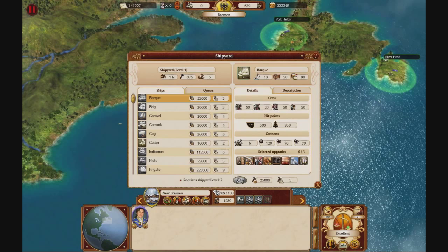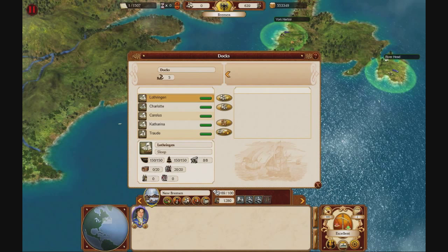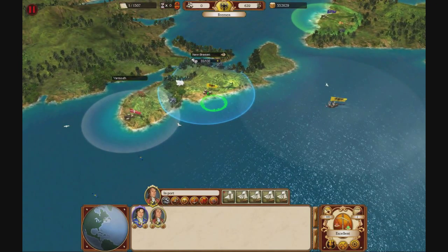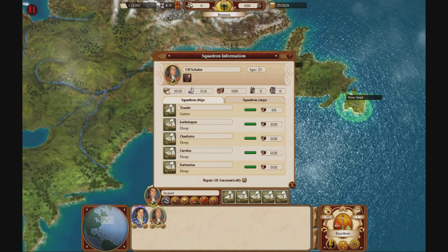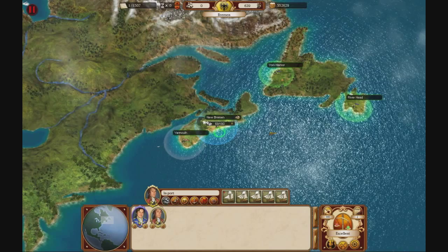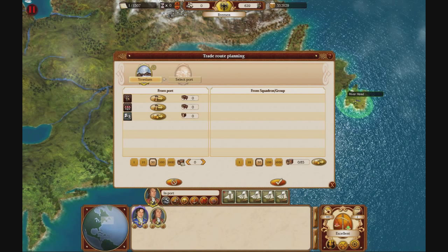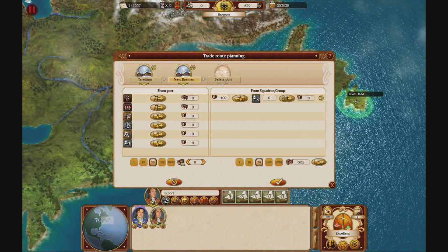More ships in the queue — we're all done. We'll make a new squadron and add all of these ships to it. We now have another squadron of coastal ships. Let's set up a trade route: load silver at Iratium, go to New Bremen, sell the silver. Sounds pretty easy — this will make us a fortune.